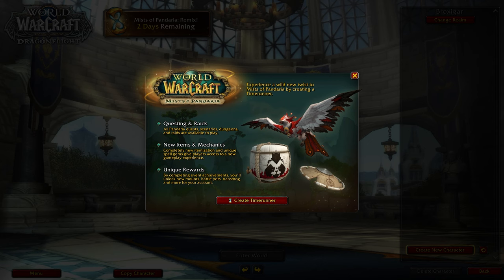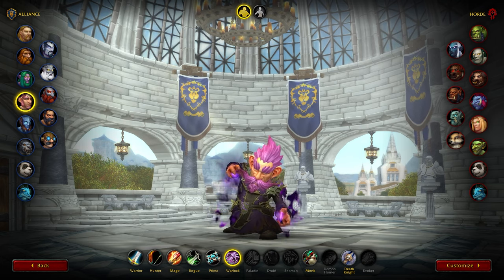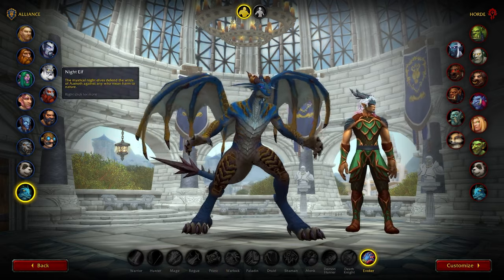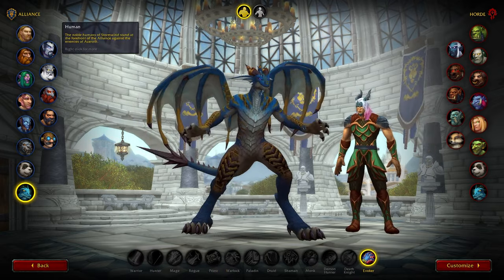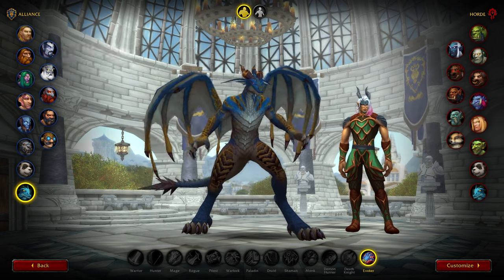Whenever you get started in the realm, whenever this goes live, it will show you the splash screen explaining some of the basics of what Remix Pandaria is. You will get the option to create a time runner on the realm that you're on. You'll create this character just like you do any character on live — you can choose any class, any race, whatever it is that you want, as long as it is an existing race-class combo in your regular World of Warcraft.